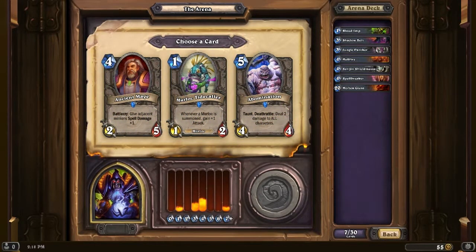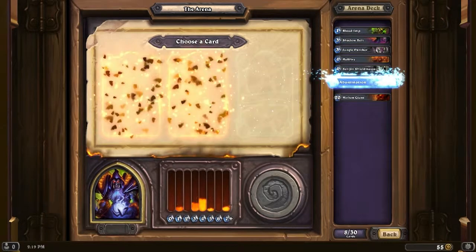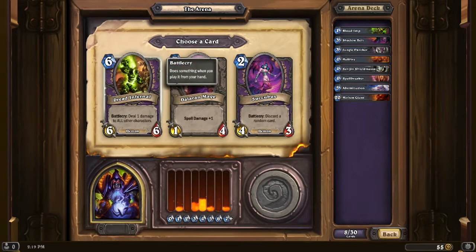Murloc Tidecaller — Murlocs are nice with Warlocks but I can't guarantee I'm going to get many of them, so we're going to skip that. Ancient Mage — I just don't like this card at all. The Abomination is a pretty solid card, and the Warlock already has a theme of dealing damage to itself and its own minions including Hellfire. So we're going to take that Abomination. Then we're going to take the Dread Infernal — the Succubus is really nice, a 4/3 for 2, which is amazing, but it discards a random card which I'm not too fond of. The Dread Infernal is a 6/6 for 6, a big mean guy that deals 1 damage to everybody as it comes into play. So another type of AoE and it's just a big guy — let's do that.